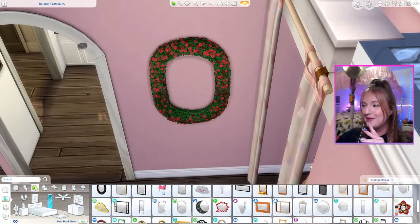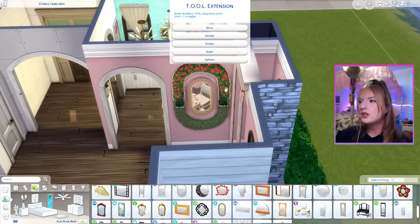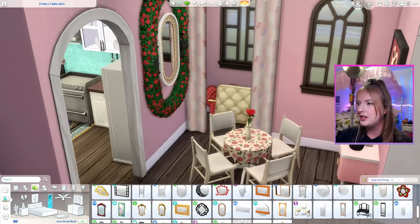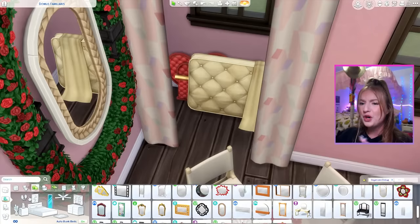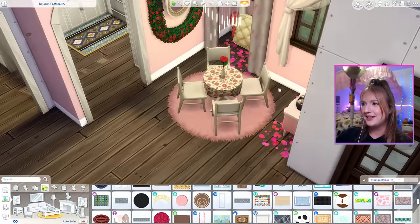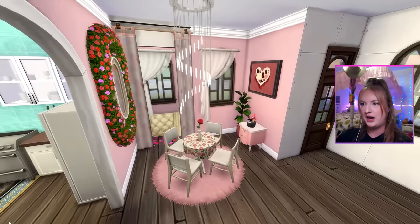I hope we have a mirror that kind of fits in. This one is almost perfect. What if we size these up and leave a space in between? That actually looks really cool. I feel like the mirror kind of matches our chairs. I just wanted to do something different on the wall. For the hanging light, maybe we should just do this one from Spa Day with a little rug. So this is going to be our flirty, romantic inspired dining room.